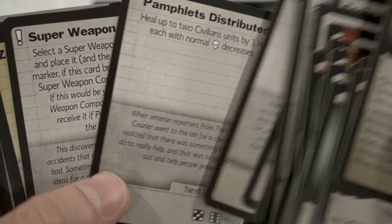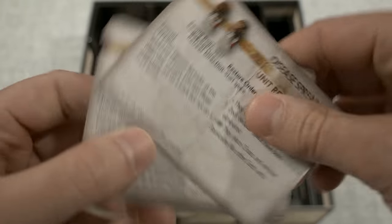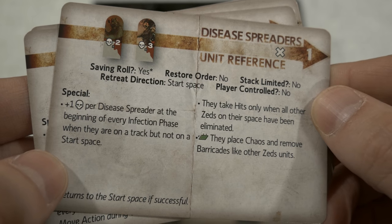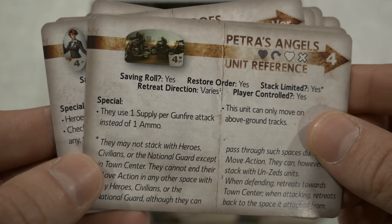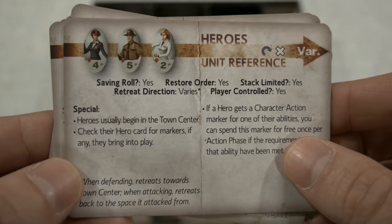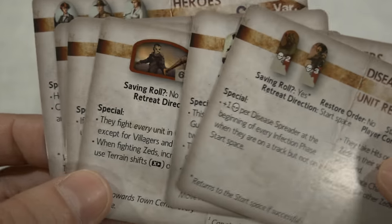It would've been thematic to have custom dice with beakers instead of pips for the research mechanic, but I'm not sure if dice are used for combat too. The offices side of these cards covers disease spreaders, specials, saving rolls, restore order, stack limit, and player-controlled units — very useful for referencing different major groups during play. The heroes card shows their specific specials and stats, which will help when working through the tokens.